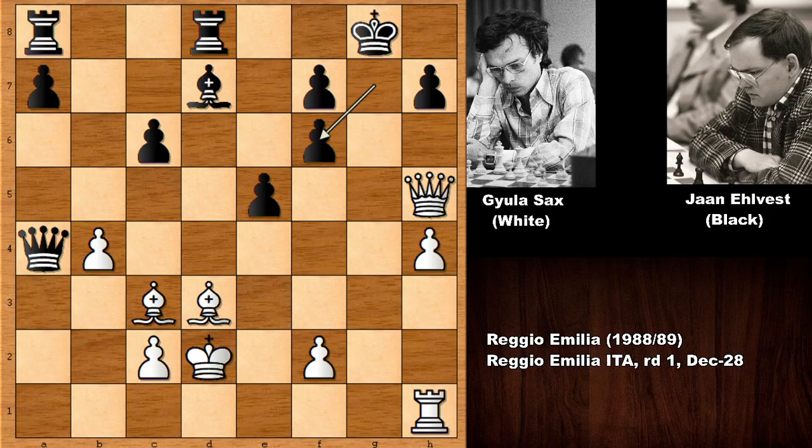Rook to a1 — this is trapping the queen, and there is no defense. Black was so busy defending his king, he forgot about his queen. This is a menacing attack. But black is trying a little trick — if capturing the queen, then bishop check. Bishop to g4 check — that's a discovered attack to the king, winning the queen.